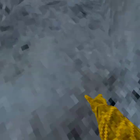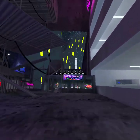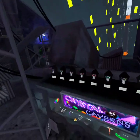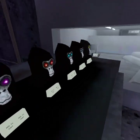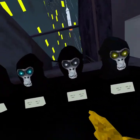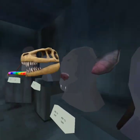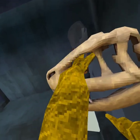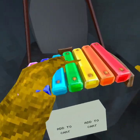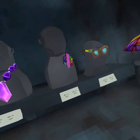First thing we gotta check out is the cosmetics. Holy cow, what the heck, what is this? Why do you get eyes like that? Hero, run! Bro, you can become a bat? You can become a dinosaur? What the heck? Oh gosh, I'm giving up.